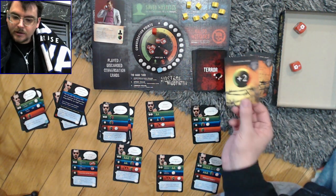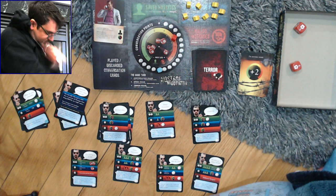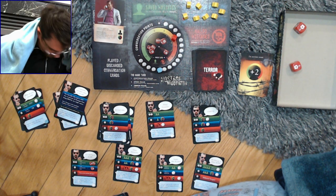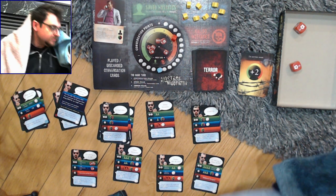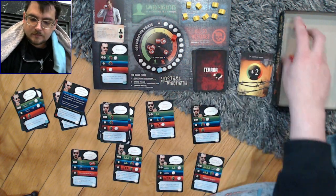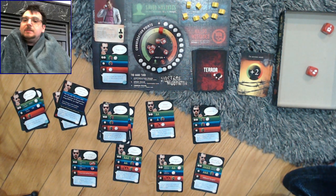Flip over the next terror card: 'I'm getting angry.' Plus two threat — that's not good. So I have to remove two blankets. It's hard dealing with so many blankets — so much coziness. That's getting a bit high for my taste. Let's try keeping cool. One success, so minus one threat — get this blanket back. So many blankets. So cozy.